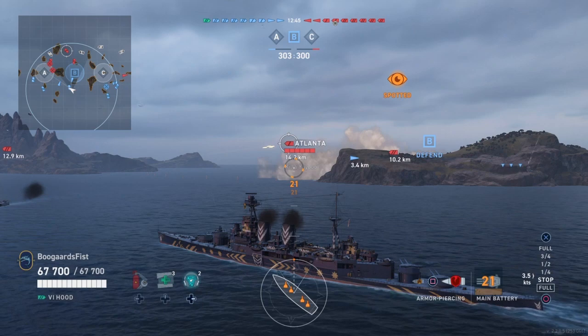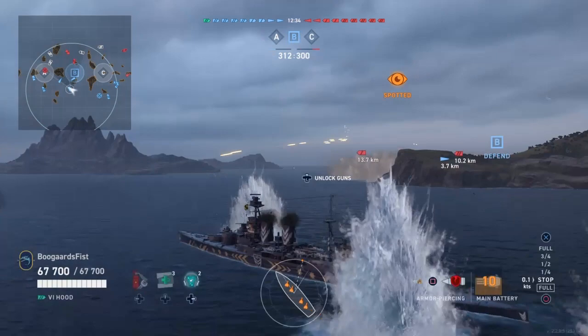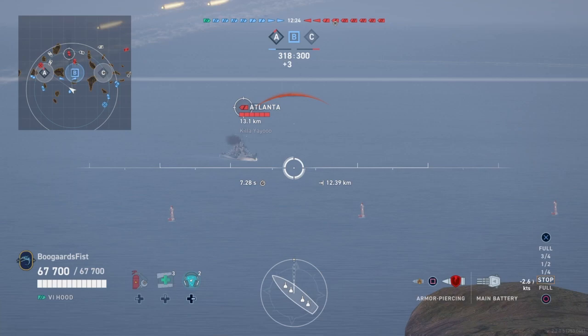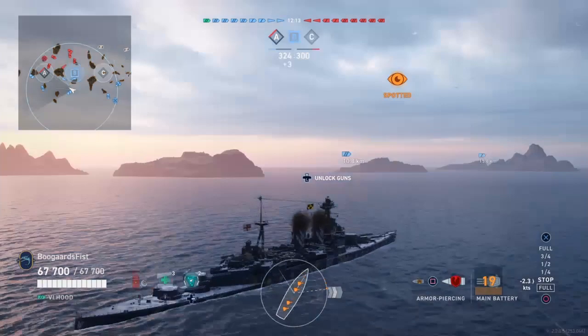Cruisers, if you've got an opportunity to kill the enemy destroyers — which are kind of the most valuable pieces, the keys to winning the game for the enemy team — that's what you need to be doing. Not sitting here in the open like my Atlanta's doing here, trying to start a fire on a Nelson. A Nelson has probably the best heal in the game. He can burn him all the way down from 70,000 health to zero and the Nelson can heal it all back in four seconds. So he is literally doing the least effective thing in the entire possible universe of options.